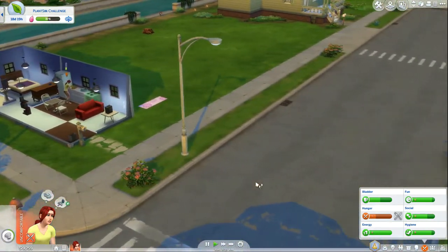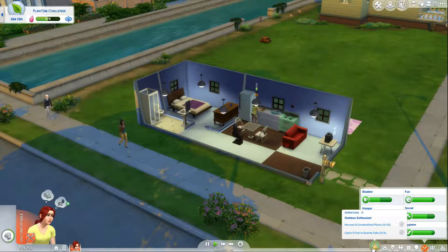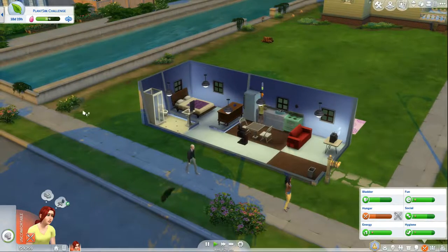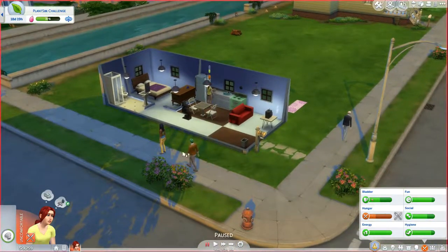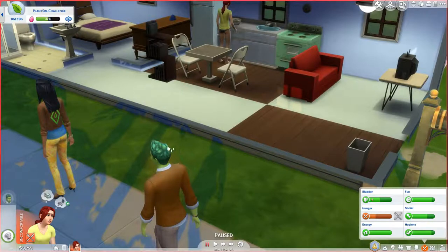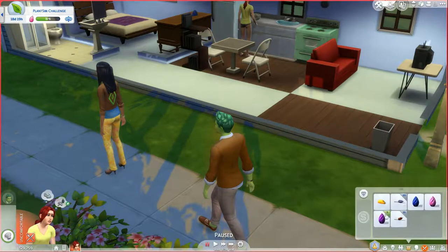They've got to be out there. I also said I was going to look up how to find unidentified plants, but I forgot, so we're probably not going to be finding any more unidentified plants unless we're very lucky. Oh, here's a plant sim! We can ask him for a magic bean. He's got kind of a reddish aura, so he's probably...